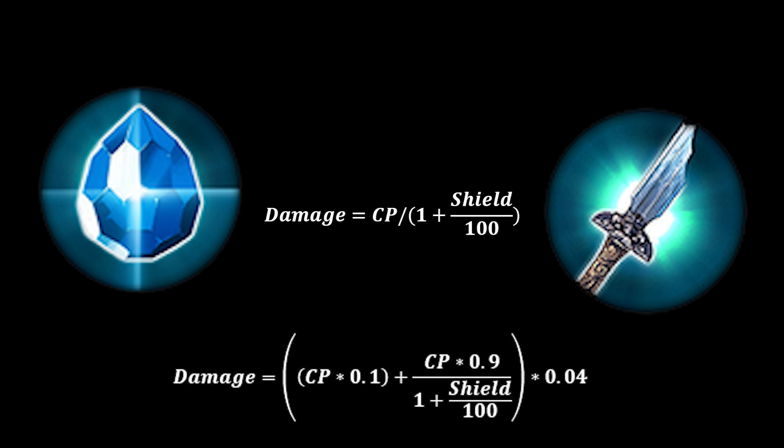Now, as you guys know me, I love to use maths and I've been using some of those Blue Badger calculations again. It looks very similar to basic attacks — it is literally just CP divided by 1 plus shield over 100. But with Broken Myth it's slightly different. You have to calculate both the parts, do the same calculation, and then for every Broken Myth stack you times that output by 0.04, which gives you the 4% increase in damage, because you get a 4% increase to both the true damage and also the damage that is affected by shield.